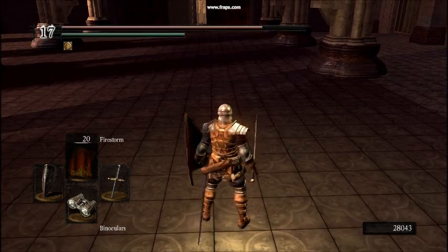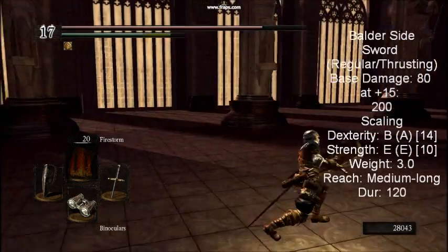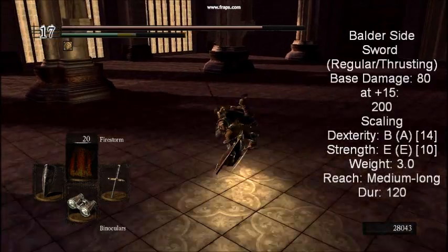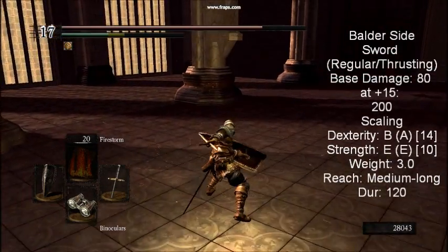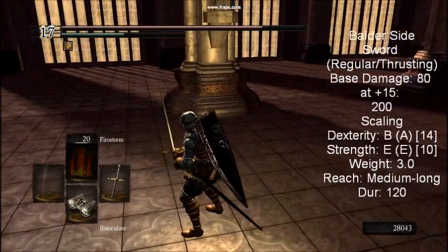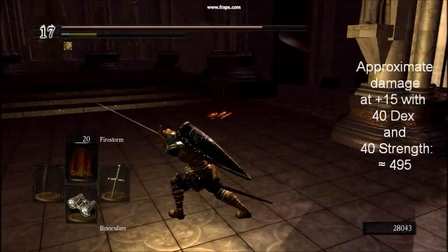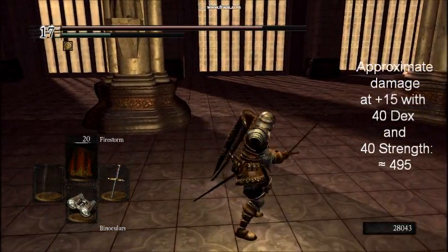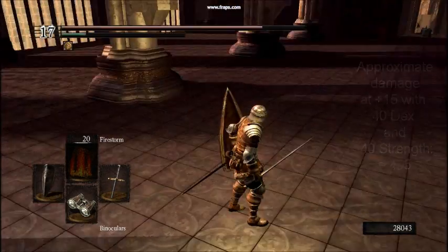This weapon has a chance of dropping from any of the Baldur Knights wielding it in either the Undead Parish or Sen's Fortress, though the latter more so than the former. The sword receives most of its scaling in dexterity, making it the ideal straight sword for anyone using a dexterity-focused build. It also has a longer reach than other swords in this category, and has an amazing thrusting attack with excellent tracking. Anyone who wants a straight sword with lower stat investment or for a dex build should check this one out.